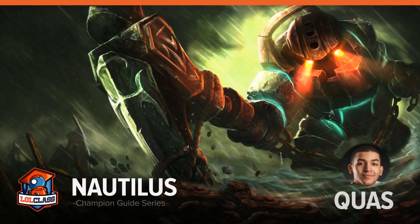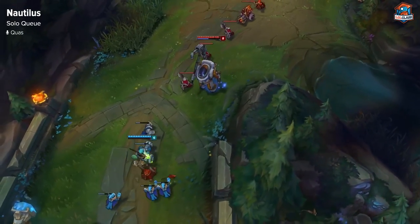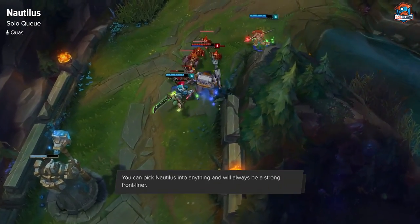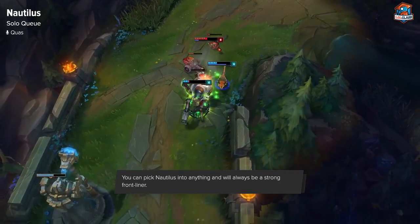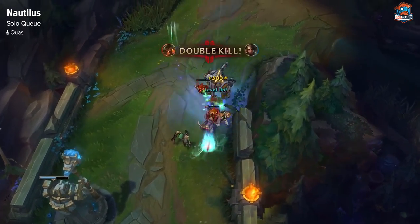Hey, this is Quaz from Team Liquid and this is my basic champion guide to Nautilus in the top lane. Nautilus is a pretty strong pick in solo queue. He really has no bad matchups. You can blind pick him into pretty much anything and be able to win the lane or just farm evenly. He can be a really strong frontliner and can also snowball games, so he's a pretty strong pick right now.